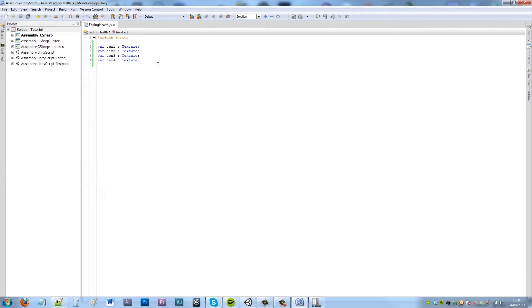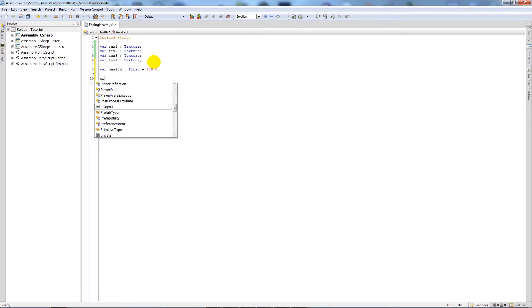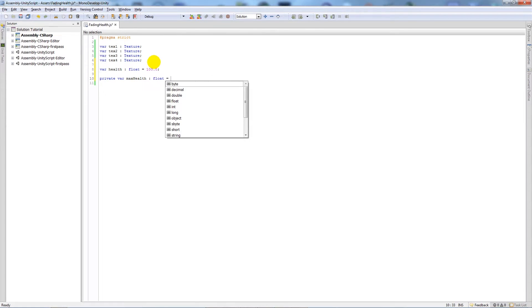Back in the script, we'll create another variable called 'health', set to a float with a value of 100. Then we'll have two private variables: one called 'maxHealth' set to a float equal to 100, and another private variable called 'enterCollider', set to boolean and initialized to false.